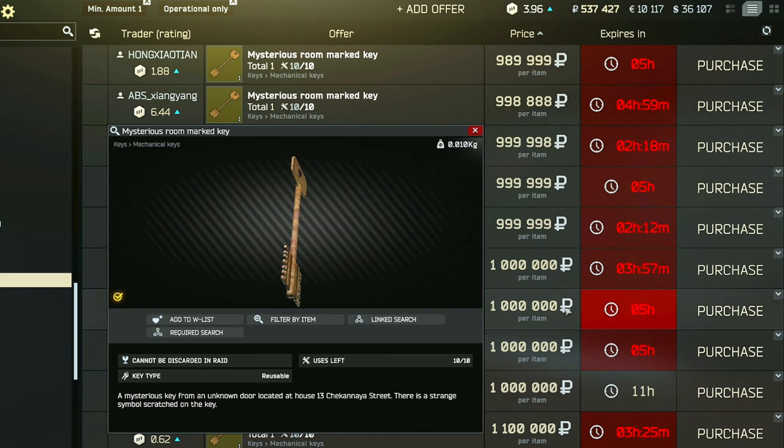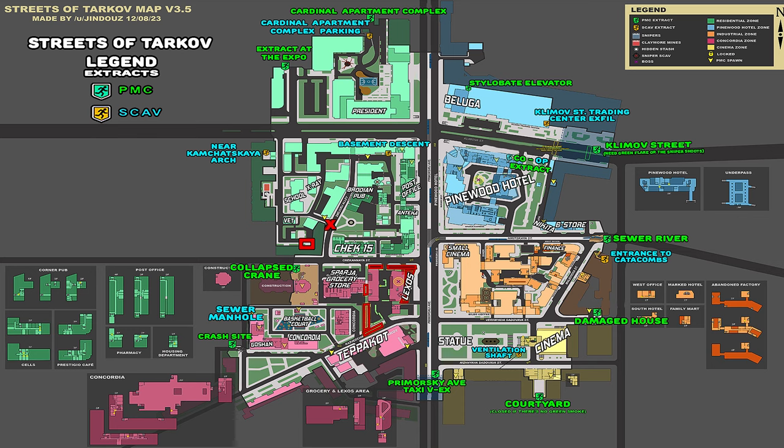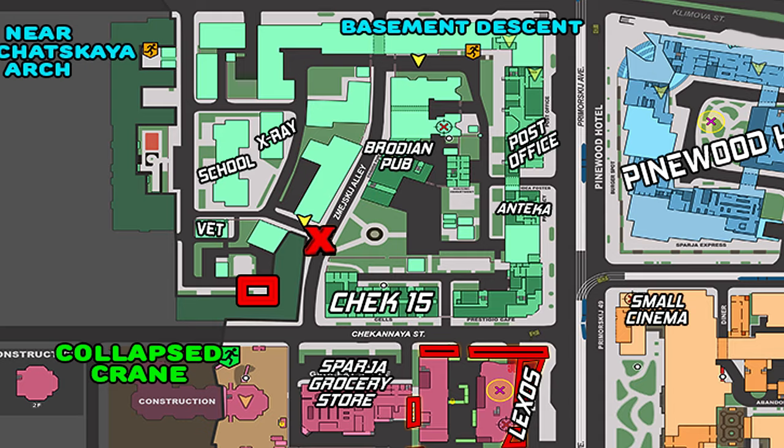The Chec 13 marquee, or the Mysterious Room marquee, can be found in the pockets and bags of Scavs, as well as in jackets or drawers. If you cannot find it in a raid, then you can always buy it from the flea market, usually for around 1.3 million rubles. Here's the map of streets - where we have to plant this knife is in the marked room, located in the area next to the Vet Clinic.